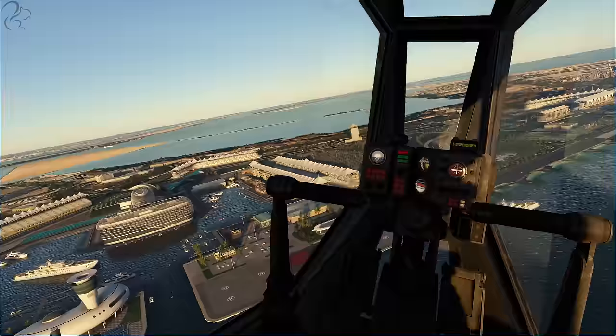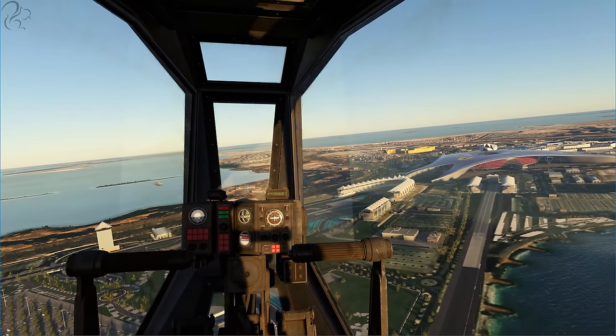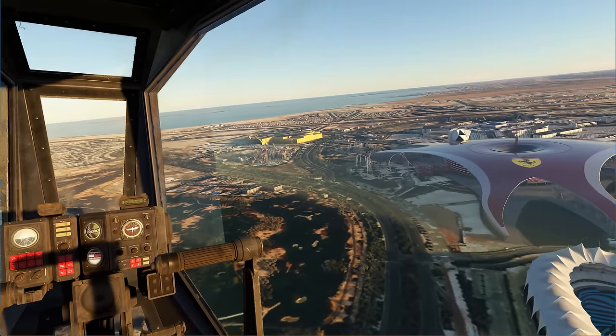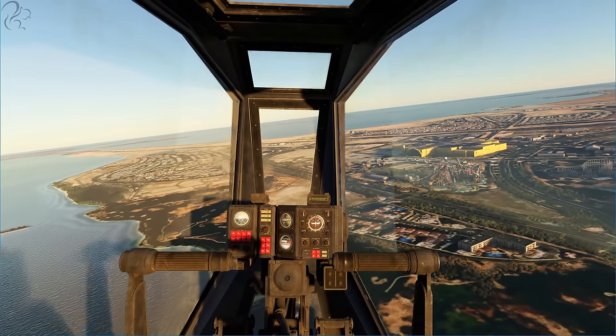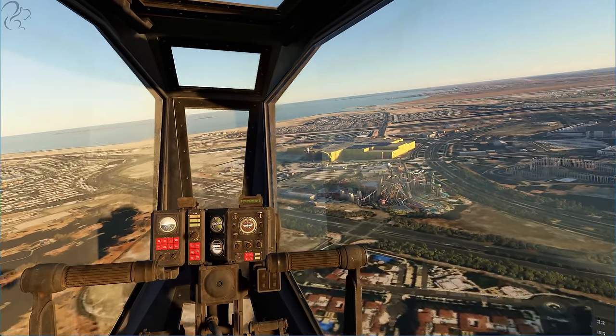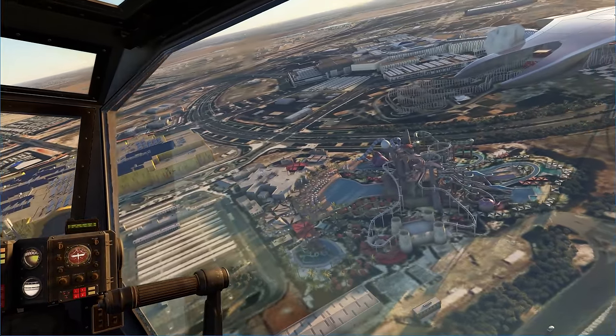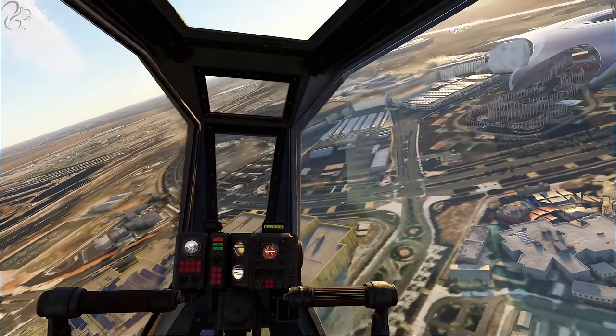Now this scenery here, just to mention it — this is Yas Island. This is a free update from Inibuilds. You get the F1 track down there, you get the Ferrari World thing. It's all here. It really is rather cool. They've even put the playground in there — are they water slides? I'm not sure. Anyway, that's by the by.